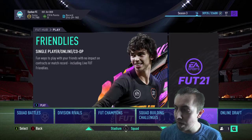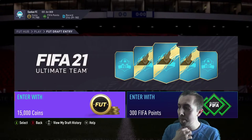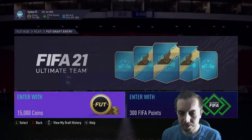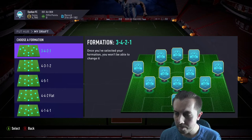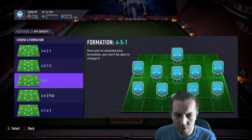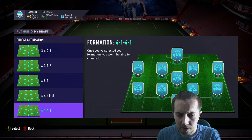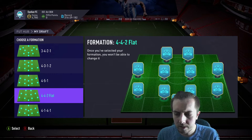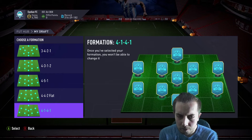So lucky, or maybe not so lucky, we are just going to do a standard draft where we build the best draft possible — a bit of free roam, no weird rules to stick by. We've got a few formation options: the 4-4-2 flat, which is pretty standard, or the 4-1-4-1.